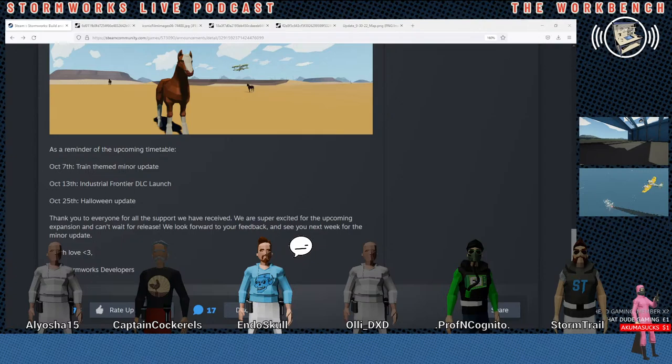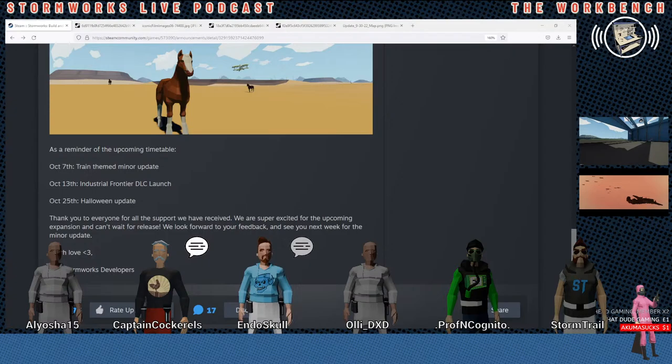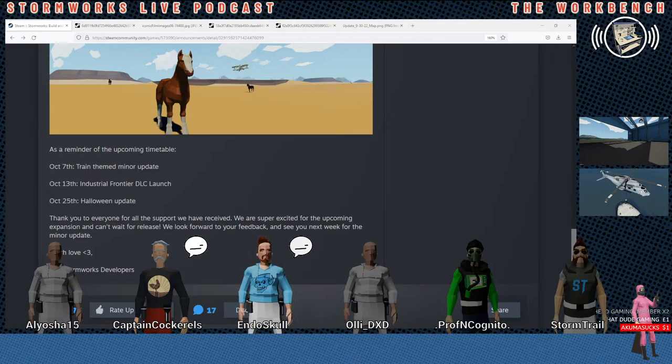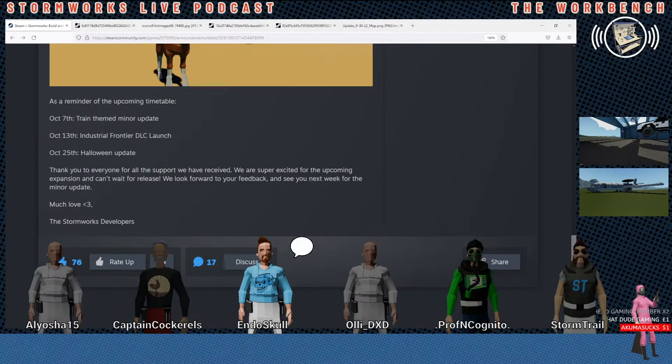As a reminder, the upcoming timetable: October 7th is the train-themed minor update, which includes new wheels apparently. October 13th is the Industrial Frontier DLC launch — that's a Thursday by the way. They used to release everything on Friday and break everything, but they started doing more midweek to be able to do hot fixes. What they do is they drop the update and go home. The worst was a lot of games would drop an update right before Christmas break and then it would be broken while you're off. And October 25th is the Halloween update.